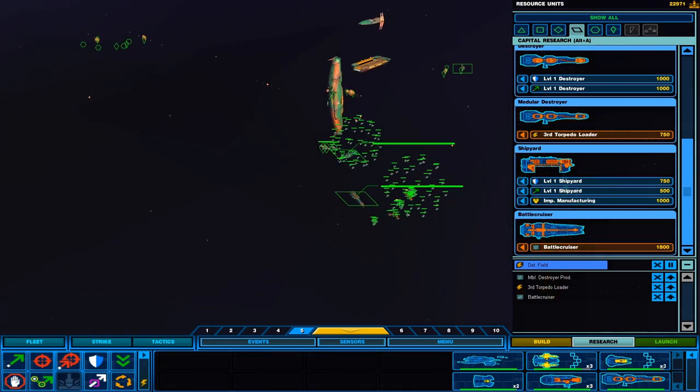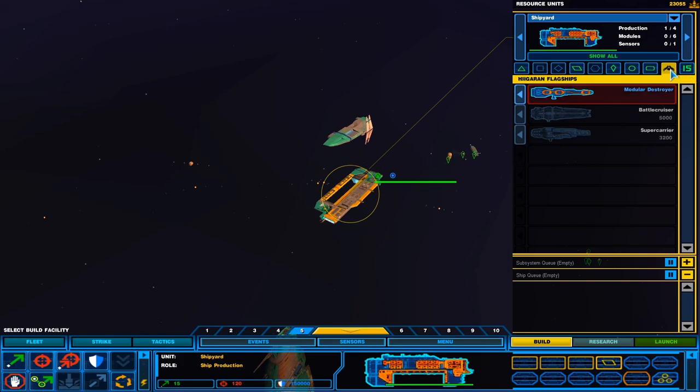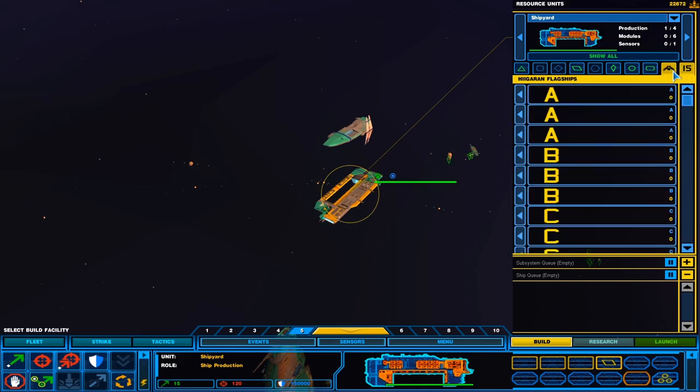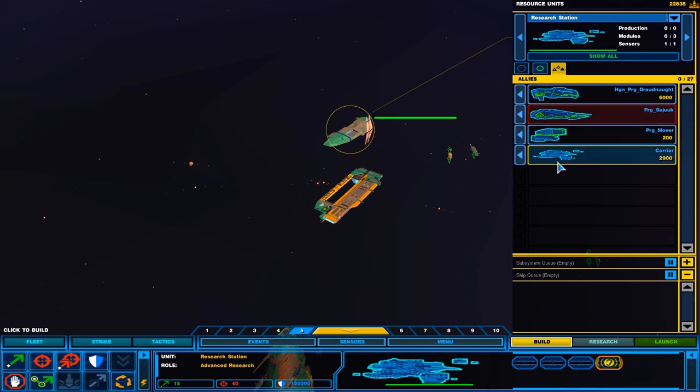Let's get some more research going. Technology. We also need to bring in reinforcements, which we call from the research station. New construction options available — let's go ahead and start building new stuff. I need to figure out how to mix the juke.